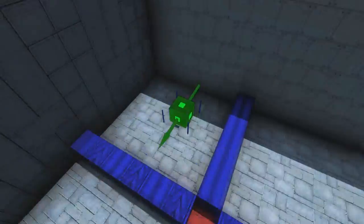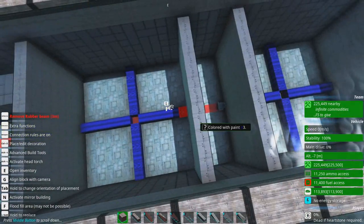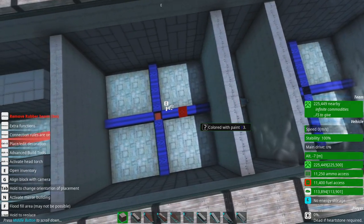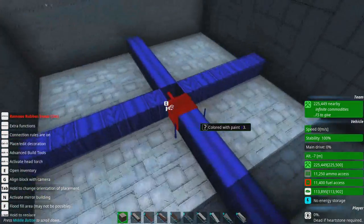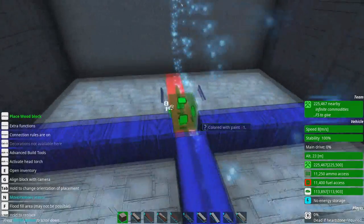First off, we need to go into this compartment here. As I said before, it's 13 meters across — yes, so that's a 13 by 13 turret. Shift delete, getting rid of some blocks.